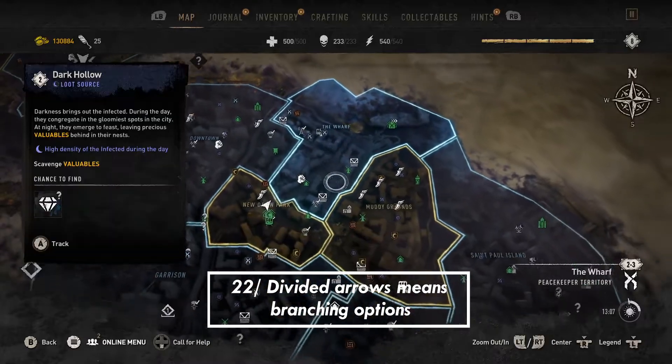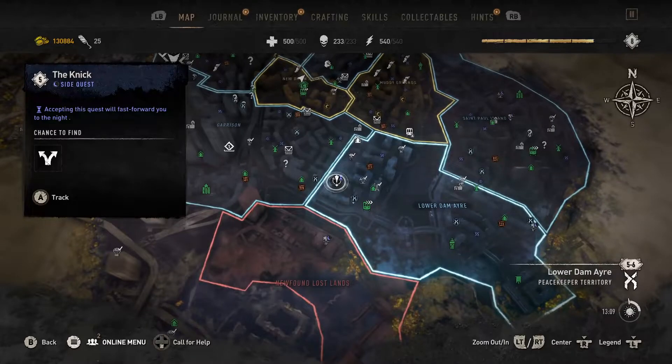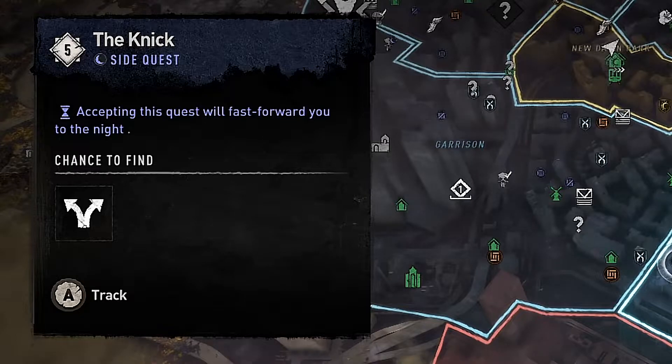Tip number 22: if you're running around the map you might see a symbol pop up — two arrows divided. When you run into a mission like that, whether side mission or story, it means that mission contains a choice. Whatever you choose might either end the quest then and there and you get your reward, or you can make the quest last a bit longer and still get a reward at the end. Just keep in mind that when you see that divided arrow, a choice has to be made that will determine how long the quest lasts or what the reward will be.